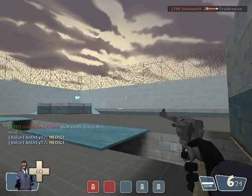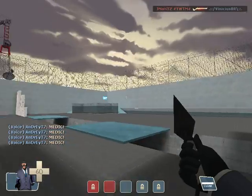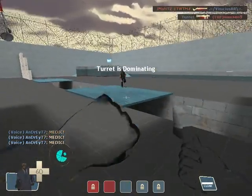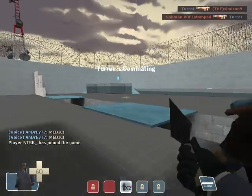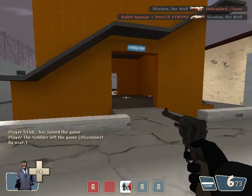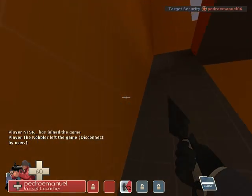So the set I have is the Let Ranger, the Connivers Kunai — I think that's how you pronounce it — and the Enthusiast Time Piece. This is also on a low gravity crit server, so it should make having the 65 less health with the Kunai a little bit interesting.